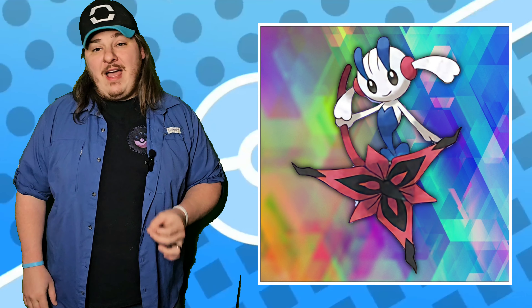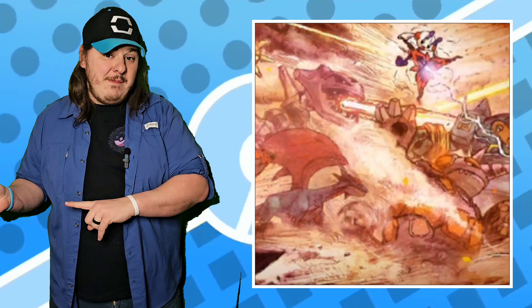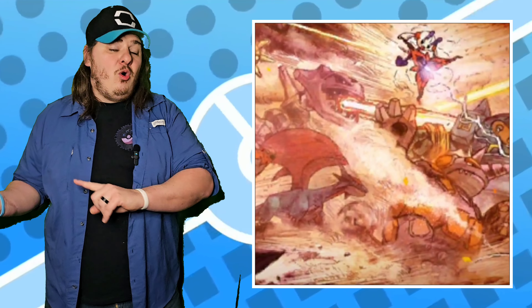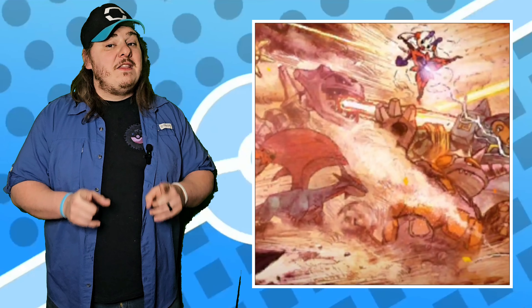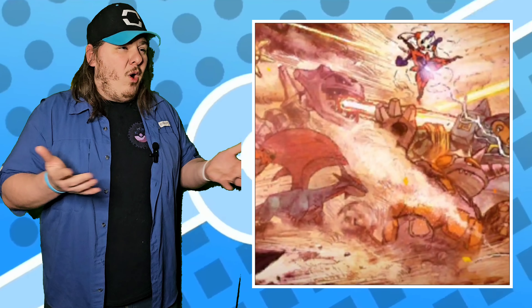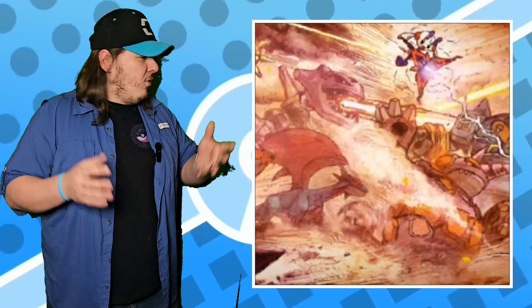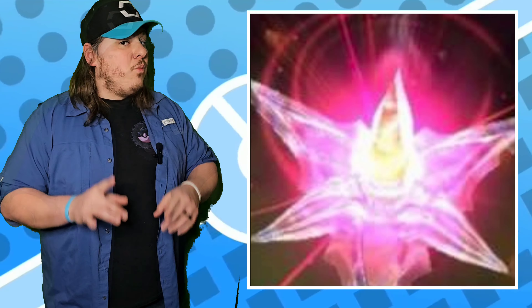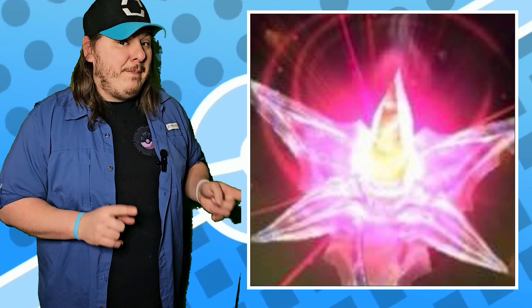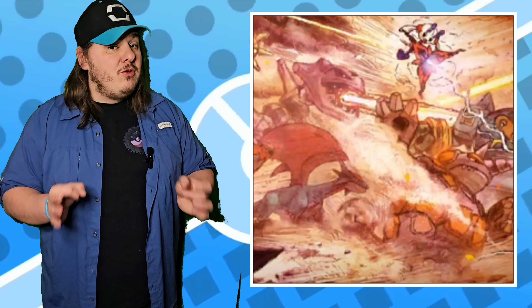Which brings me nicely to number eight: let's learn more about the Kalos War. Whether Legends ZA takes us back in time, like most theorists are predicting, or takes us forward in time, like I'm predicting — more on that in a couple of weeks — I want to learn more about the Kalos War. Who did Kalos go to war with? What was the war fought over? Why was a Pokemon like Floette even drafted in the first place? And where did the Ultimate Weapon hit? We know that the Ultimate Weapon did not hit Paldea. However, it wouldn't surprise me if they retcon that to make it canon. Whatever the case is, I want to know what happened during the Great Kalos War.